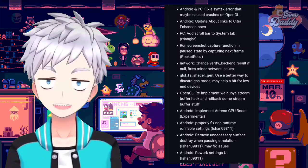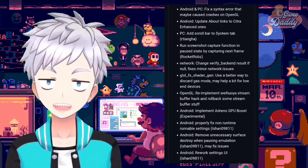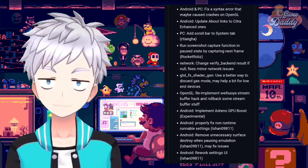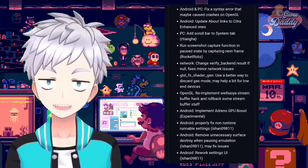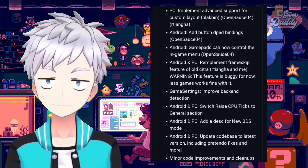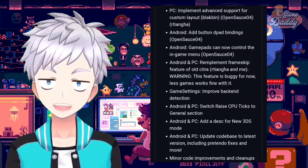The update also fixes minor network issues, uses a better way to discard gas mode which may help a bit for low-end devices, re-implements the Wewoya stream buffer hack, rolls back some stream buffer stuff, implements Adreno GPU boost properly, fixes non-runtime runnable settings, and removes unnecessary surface destroy when pausing emulation, which may fix related issues.